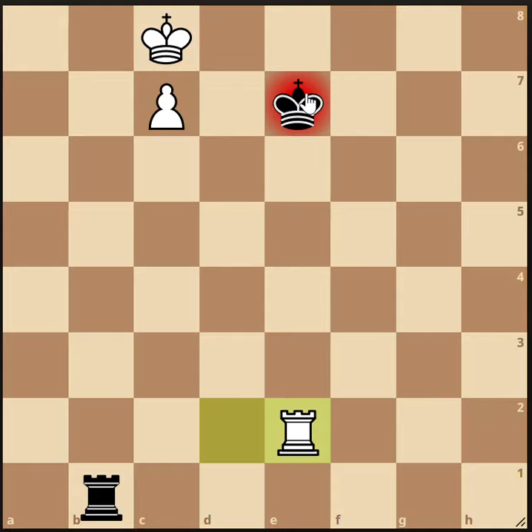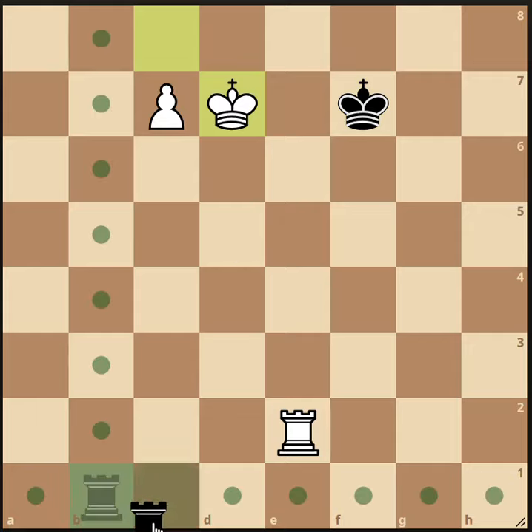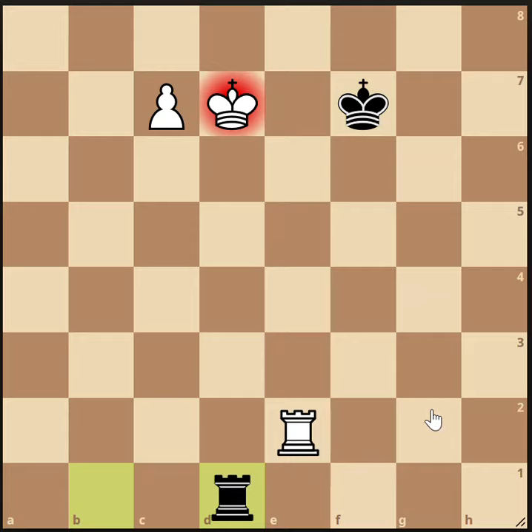So what if the king moves to the f-file? If it moves to f7 or f8, our strategy will be the same. If it moves to f6, we need a different strategy. Let's say it moves to f7. We now just gained two escape squares for the king, but it's still not that easy. We can't simply run out now and get ready to promote, because black is going to have an endless series of checks.